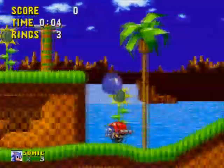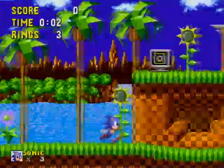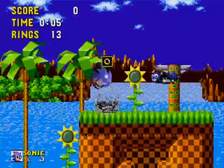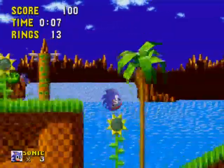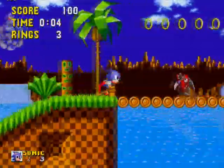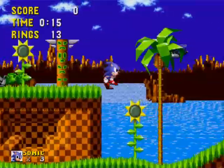A motobug is shortly after as well. This is the Goomba of Sonic, a basic ground-moving enemy. After the motobug is a buzz bomber — they fly across the screen and shoot diagonally downward when Sonic is within a certain horizontal distance. The buzz bomber is not that threatening from its movement because of how Sonic is essentially a giant screw attack.